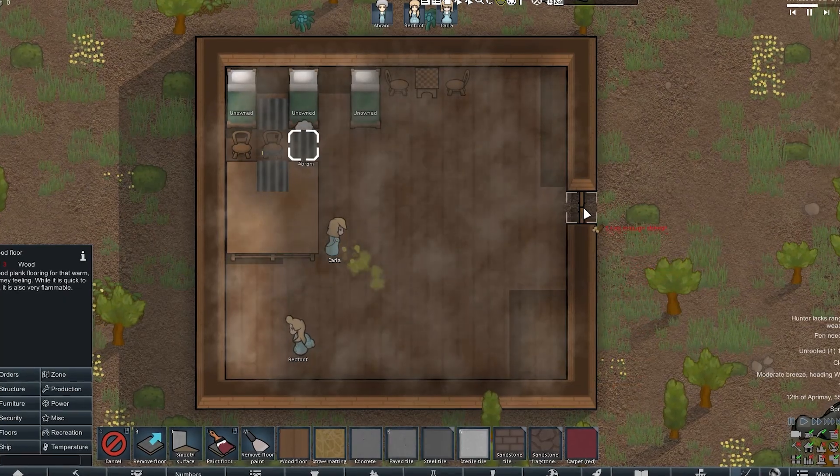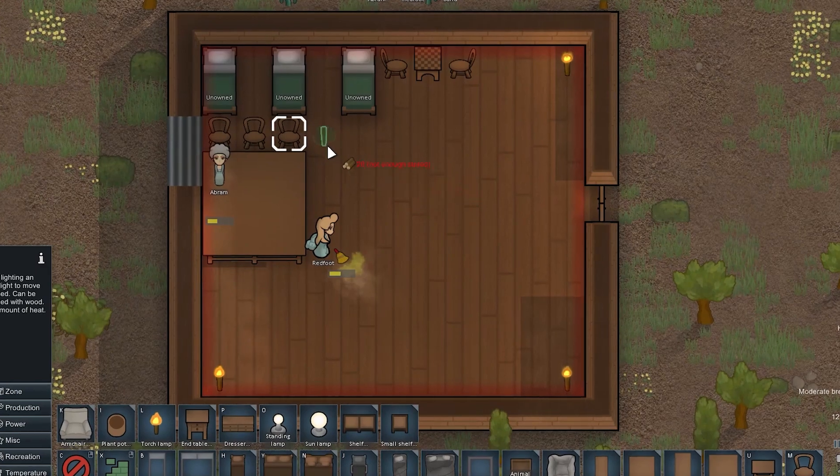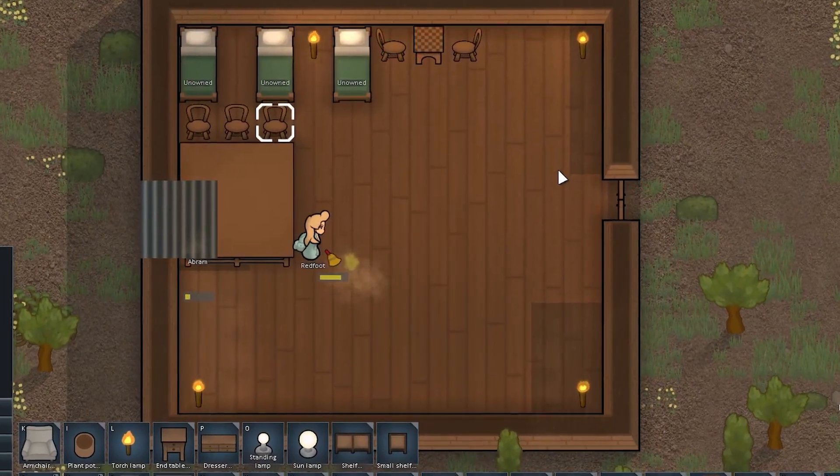We also need a floor. It is enough to put an ordinary wooden floor so that there are simply no debuffs. And of course, let's put a torch so that there is warmth and light.